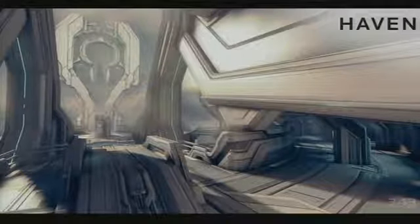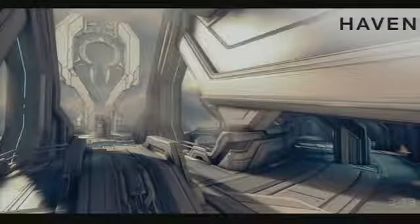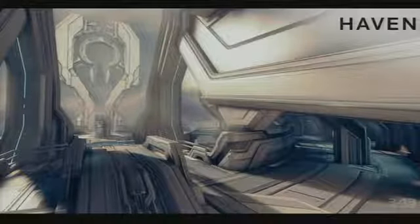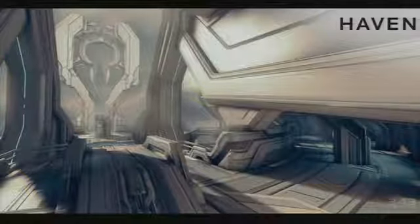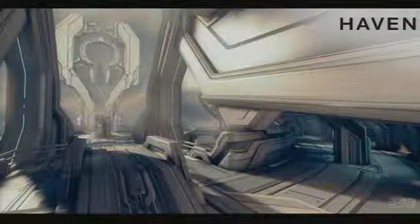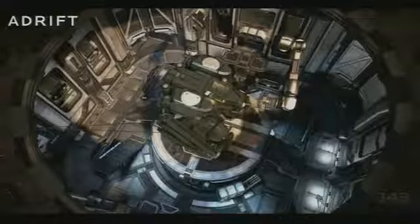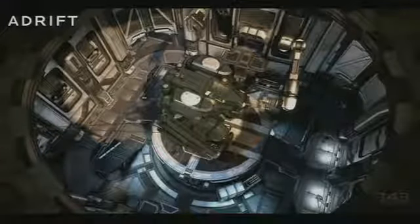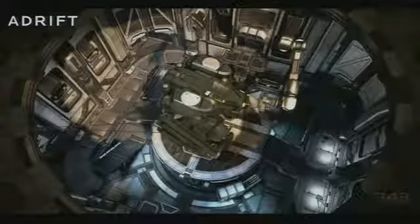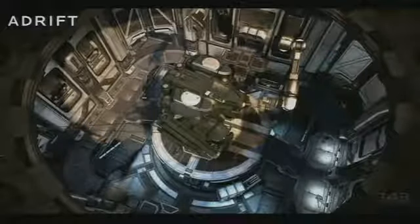We have three maps here at the show. The first is Haven, a small-scale Forerunner map. It takes place deep within the clouds of Requiem and it's basically a two-tier map with some jump gaps in the center. If you're engaging people and running into trouble, you can always drop back to the lower tier via the jump gaps. Next up we have Adrift. Adrift takes place in a recommissioned mining vessel that the UNSC are using towards the war effort. It's a symmetrical map with an outer ring that has man cannons that launch you, and it all converges into the center room, which has a mech in the middle.